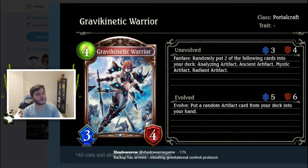Next we have Gravity Kinetic Warrior, a Portalcraft bronze four-cost 3/4. Fanfare: randomly put two of the following cards into your deck — the Analyzing Aircraft, the Ancient One, the Mystic One, or the Radiant One. The Radiant One is the super broken five-cost 1/4/3 Storm. The fact that you have a chance to get it is already pretty good. On evo, put a random artifact from your deck into your hand, which lets you control resonance. I think this card is just good all around.